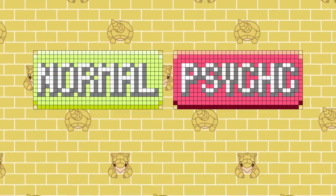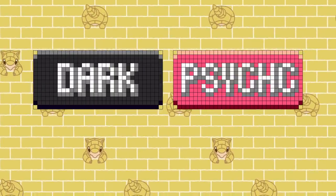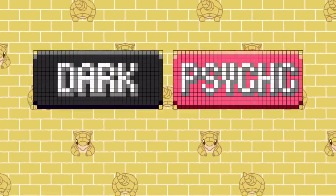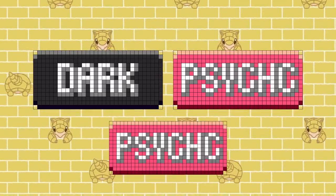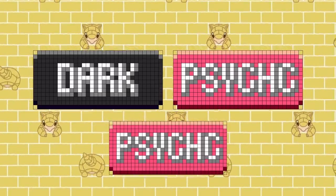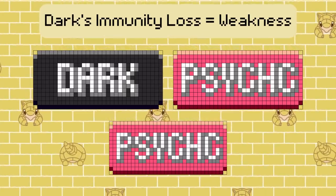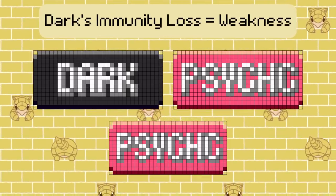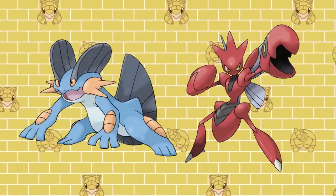The only other type combo to have one weakness is also part Psychic — the Psychic Dark type. These two types balance out each other's weaknesses quite well, also only being weak to Psychic. However, it's not as good as the Psychic Normal type, as its weakness is a 4x weakness. Regardless, one 4x weakness isn't a bad thing — just look at Swampert or Scizor normally.